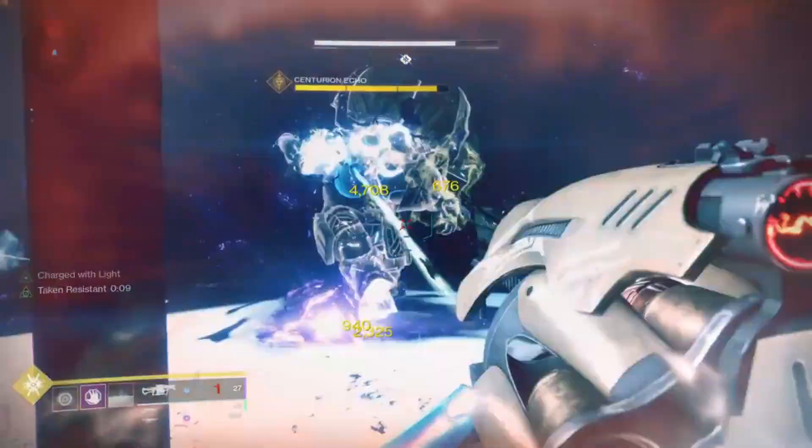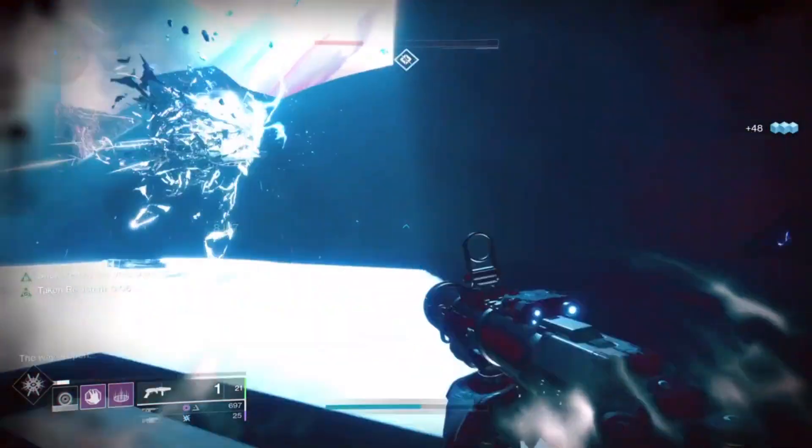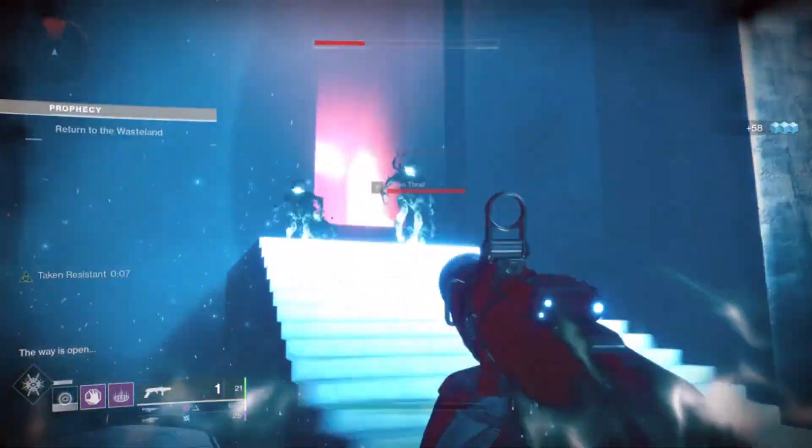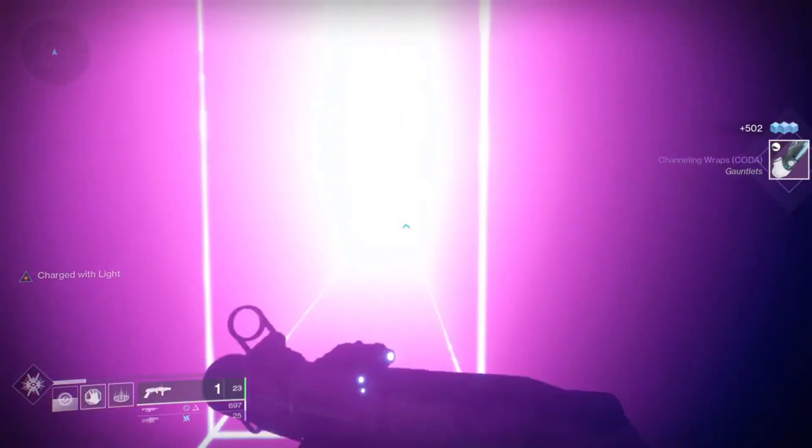These bosses don't have much health — it's not too bad. I use Anarchy on one, Nova Bomb on the other, and then you can finish the encounter, grab your loot, and then jump over the chest, up into the wall, and it'll send you back to the Wasteland.